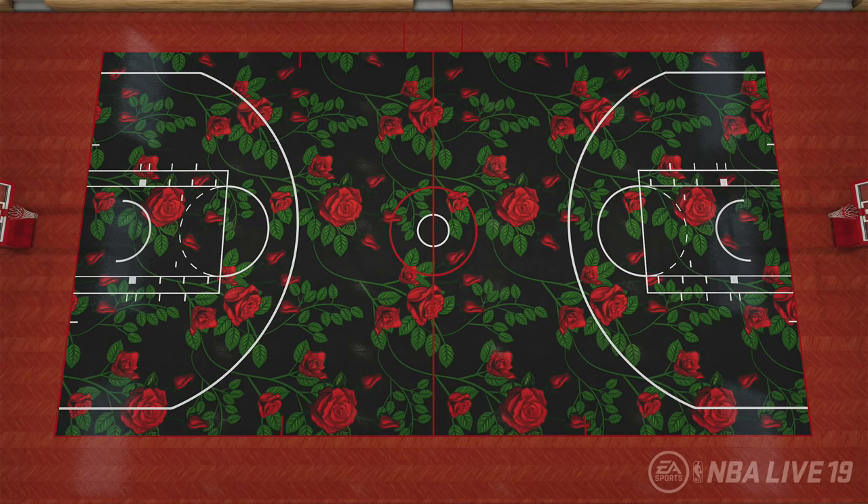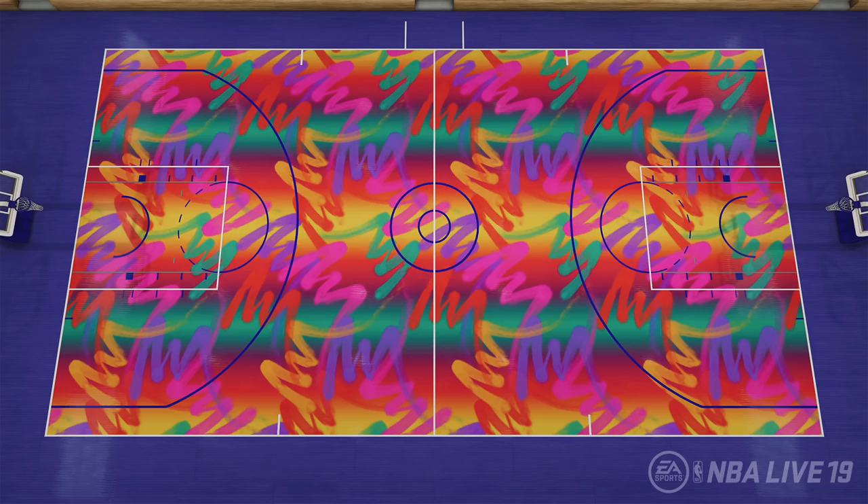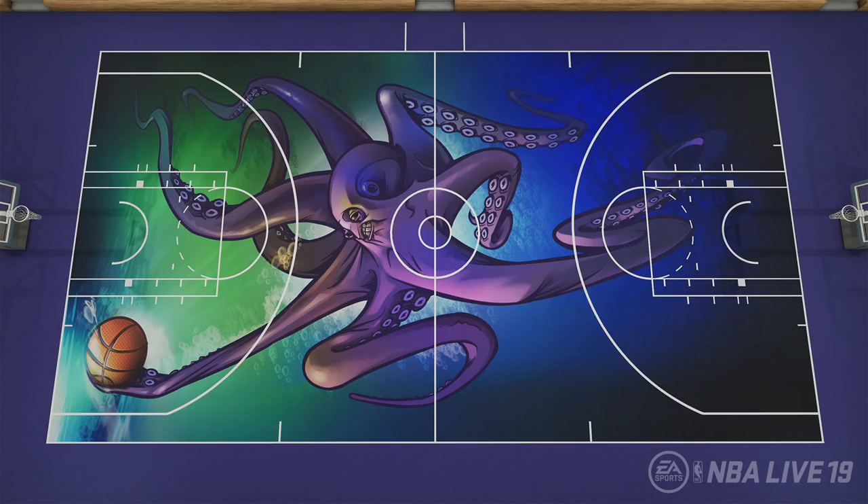These next two images are pretty straightforward — you've got an all-black court with roses on top of it, and then another court with abstract lines, pretty one-dimensional. The last court on the list is this octopus court. It looks like the octopus is still in water, stretching the whole span of the court — pretty dope. Not only that, you can still see the lines on the court: the free throw line, top of the key, three-point line. They're still distinct so you can see where you're shooting from, inside or outside the paint. The image and colors don't overshadow the basketball court itself.